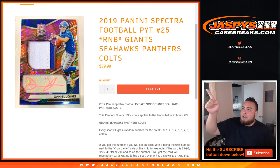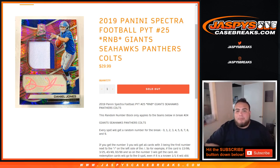What's up everybody, Jason here from JaxBeeScatesBreaks.com doing a quick randomizer for 19 Spectra Football, Pikachu number 25. It's a random number block for the Giants, Seahawks, Panthers, and Colts in number 25. So it works just like a regular random number block, but just for these teams in this specific break.